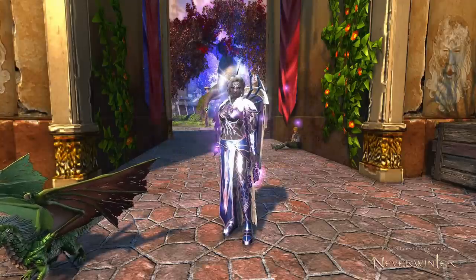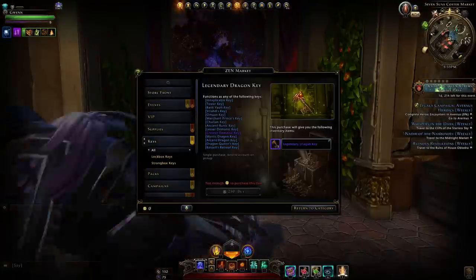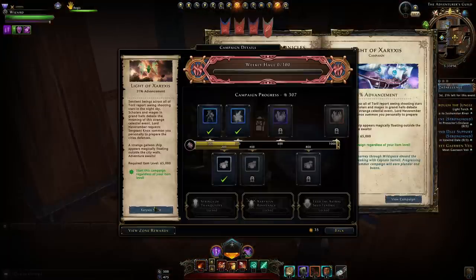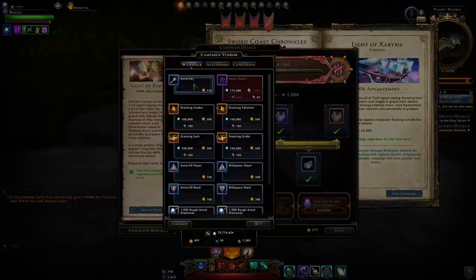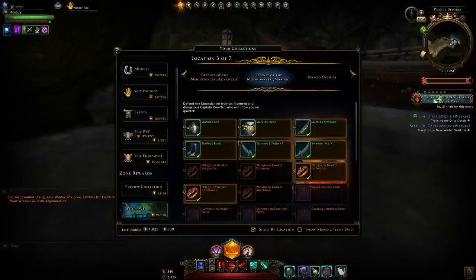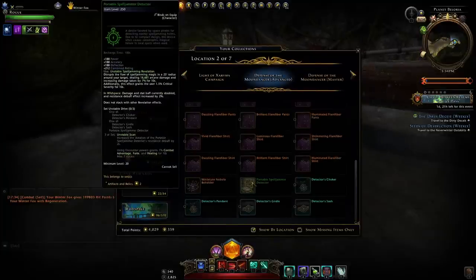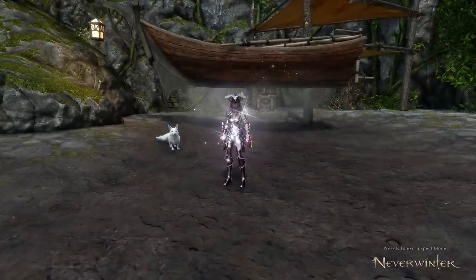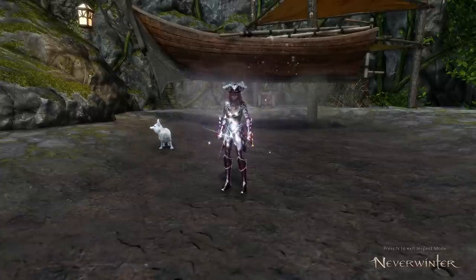Tip number six: if you're serious about farming the trial, I highly recommend having some legendary dragon keys — they come from the Zen market and allow you to open the second chest. Normally you can only get one astral key per day. Even if you don't intend to farm this trial, I recommend getting those astral keys each day so when the time comes you'll have keys to open that second chest. It's dropping that new artifact which will sell for a decent amount, so double your chances by opening that second chest.